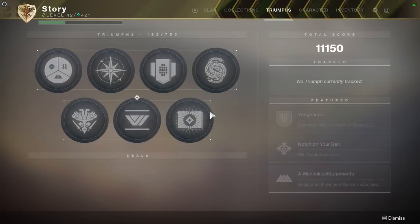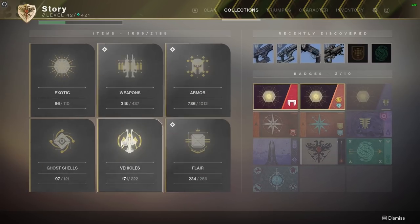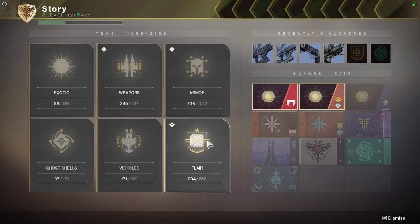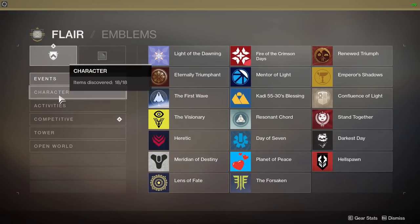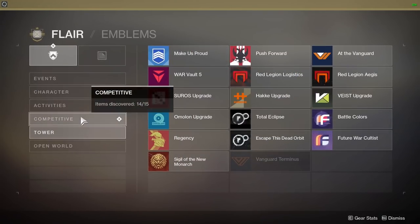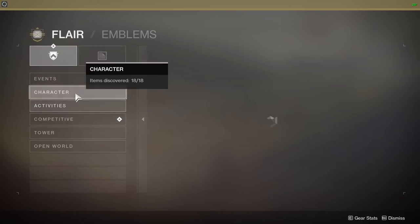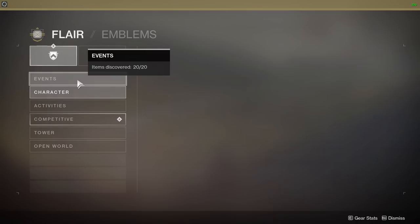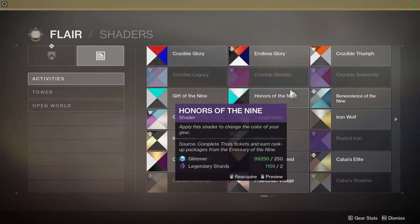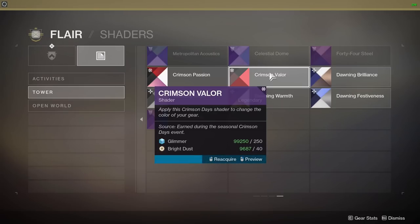Gambit aside — collections have moved from the vault into your character's inventory. We've got exotics, weapons, armor, ghost shells, vehicles, and flare. For example, in Tower you've got all your emblems here. Activities — you can pick up all your old emblems at any point. Shaders are accessible via this menu too — I can just buy Crimson Valor here, though it's quite expensive on Bright Dust.